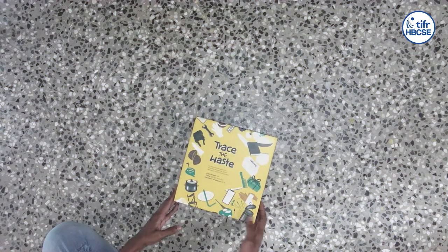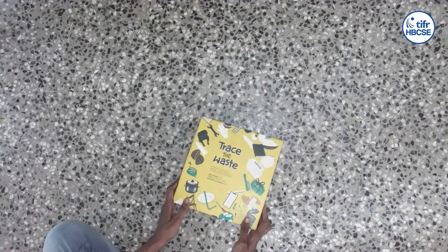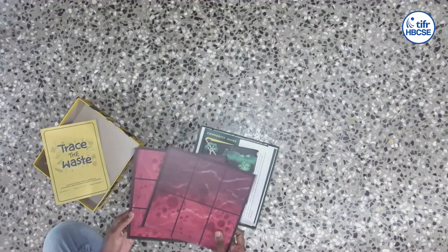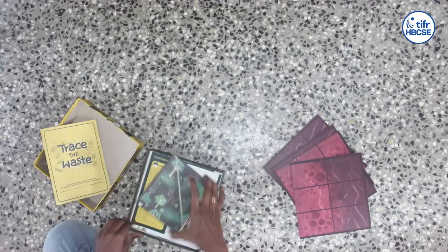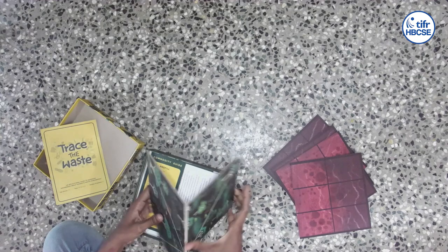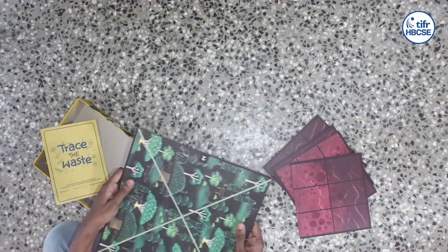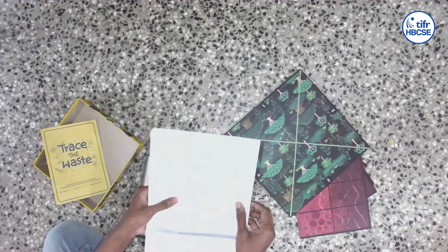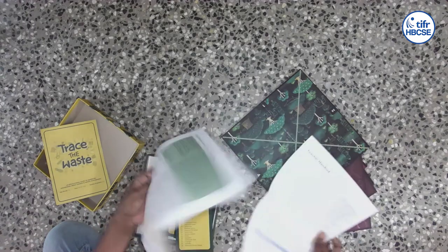Let's look at the components of the game. This is how the box looks. Once you open it, you will find that you have an instruction manual, four player boards which are also the soil cover, one main board which we call the bio-reserve, and you'll also find one teacher's handout and one FAQ.